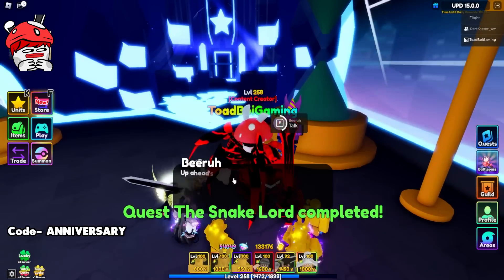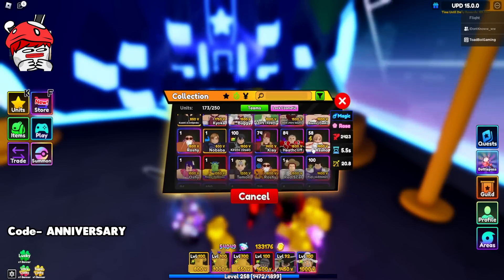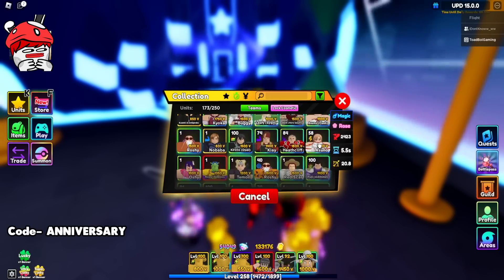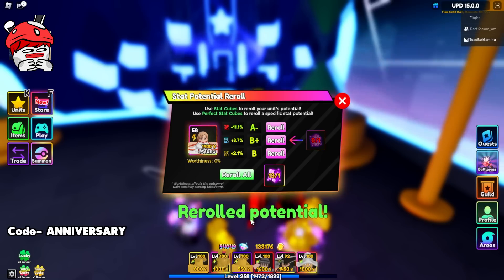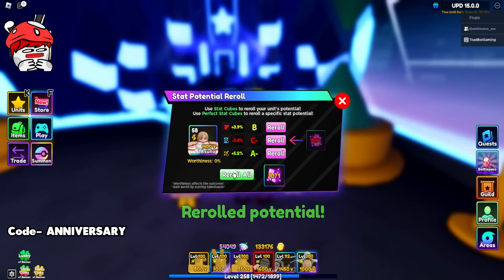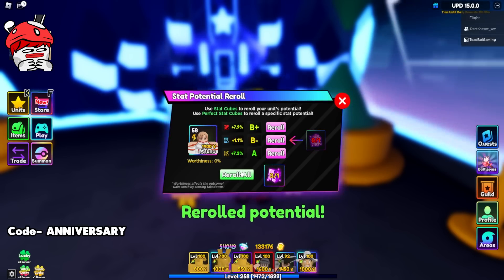I don't know what's going on — is this gonna be my luckiest update again? We can reroll potential on any unit right here, and then we can use that unit to transfer stats. Let's say this Asuna here that I really don't need: B, D minus, D plus, C plus, A minus, 3, 4, 5 — A minus range is fine — 6, 7, 8. My luck isn't as good right now for some reason. 10, 11, 12.